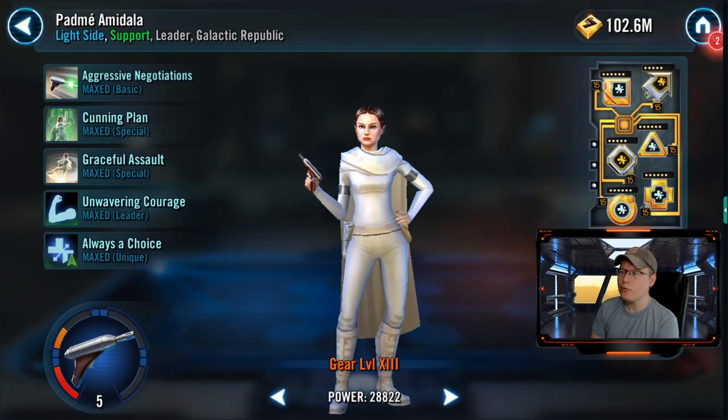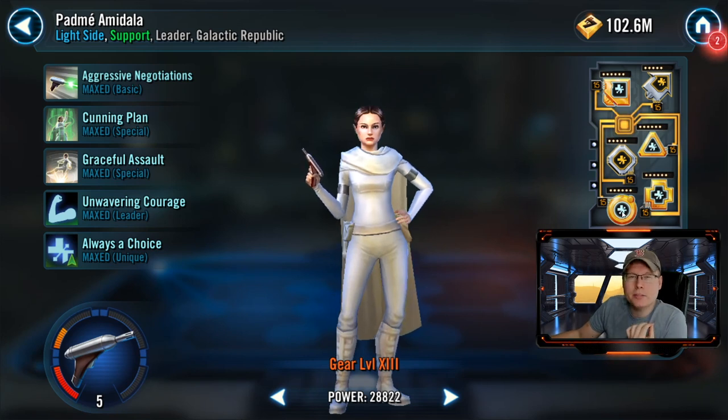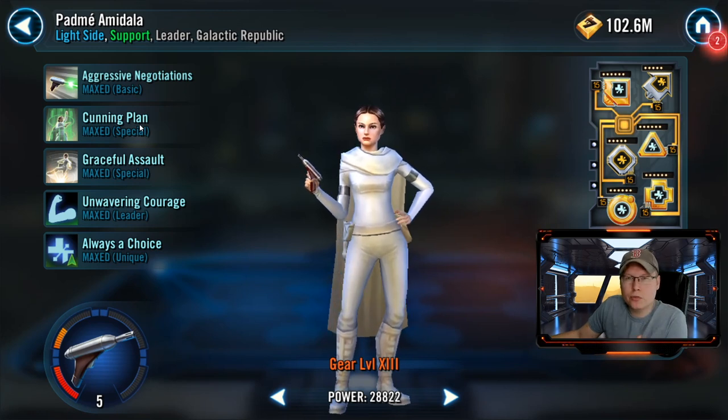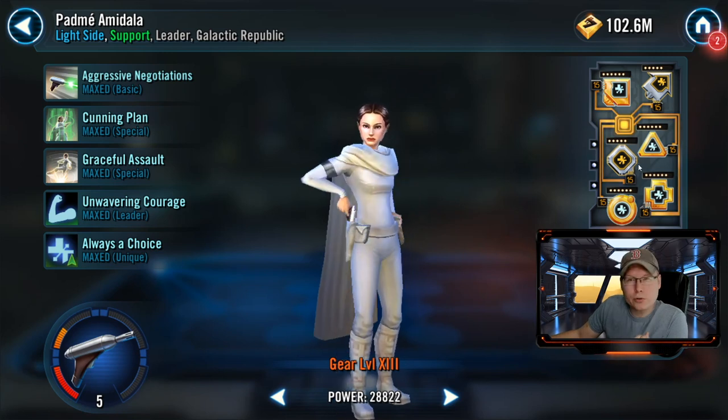The first thing you'll notice is I have a full health set on her. That is based on getting as much max protection as possible when you use Cunning Plan, because that's going to turn into the courage stacks you need to do massive damage to get through these GAS and Darth Revan teams. I recommend health sets for both of these counters — it really does make a big difference in the amount of courage stacks you can get.